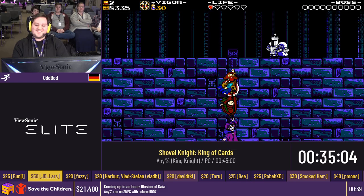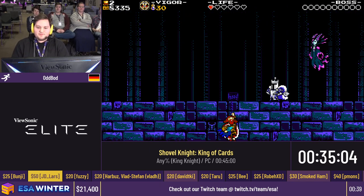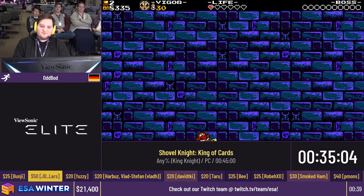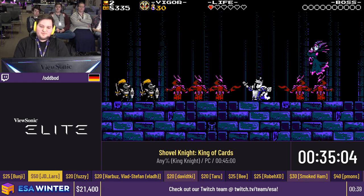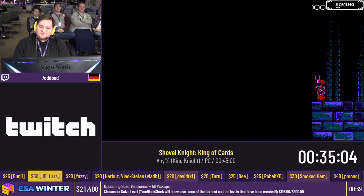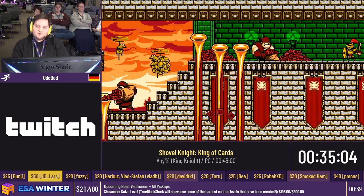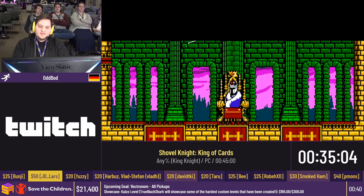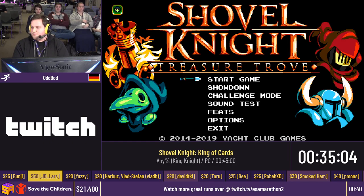That final phase skip is neat — doesn't save too much time, but you know. Normally you would just move his hands and head around. And yeah, that was King of Cards — 35 minutes, not too shabby even with some mistakes. Shoutouts as always to the Shovel Knight community. If you have any doubts about picking this game up as a casual game, you absolutely should, because it's so much bang for your buck — you essentially get four games for one, since there are four campaigns that all play completely differently. Similarly speedrun-wise, as long as you like 2D platformers, there's a decent chance there's something for you. Thanks for having me!